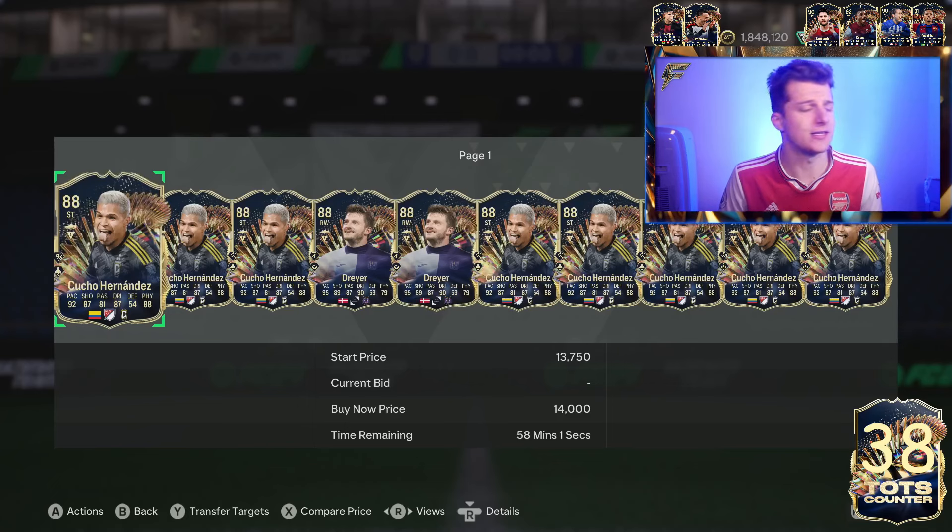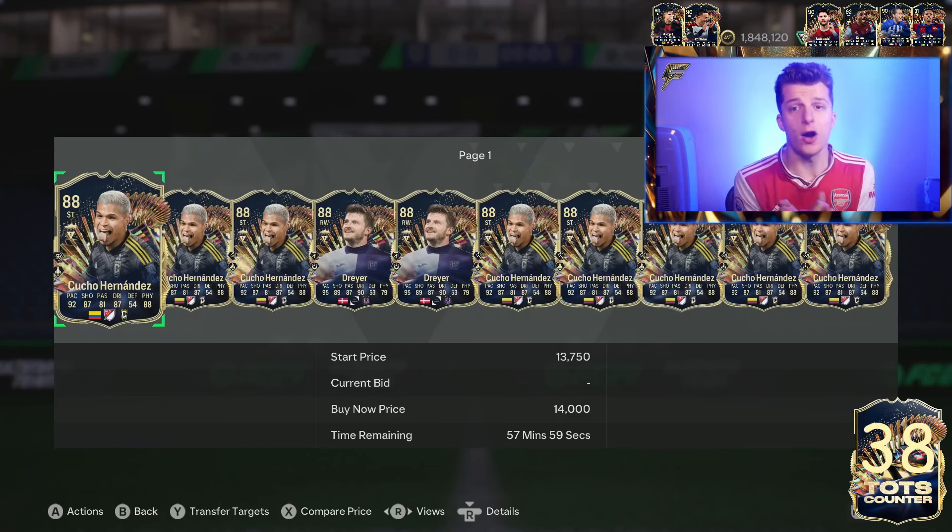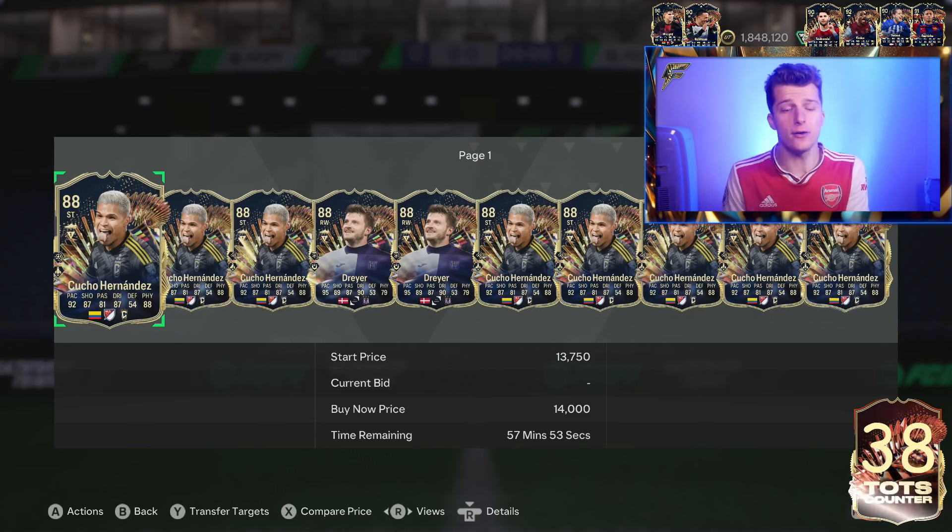If you go and buy the discard Team of the Seasons, you can either sell them after 6pm tonight, or - presuming the SBC is repeatable - hold on to them all the way through to Wednesday after 6pm and sell them before the Thursday Division Rival Award.